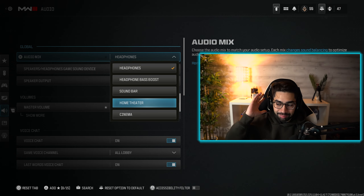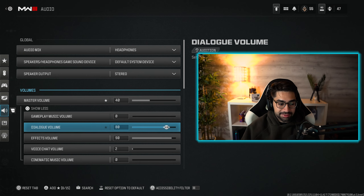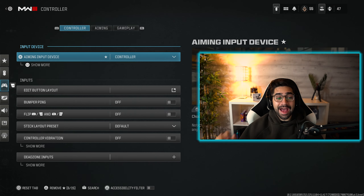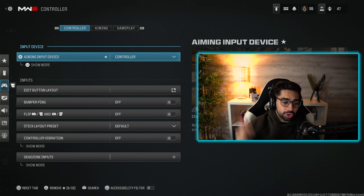Moving on to the audio settings, you want your audio mix set to headphones or home theater — this gives you the best output. Moving down to the speaker, I have the stereo master volume set to 40, though it depends on your audio setup. These are my settings for the volumes.